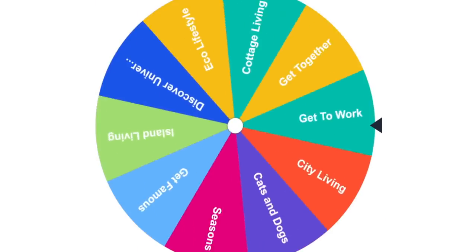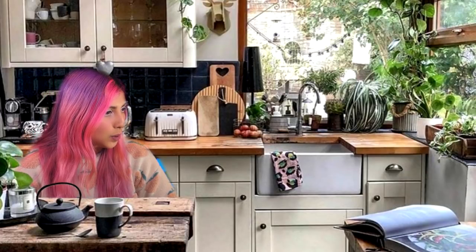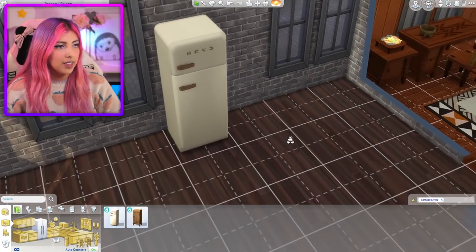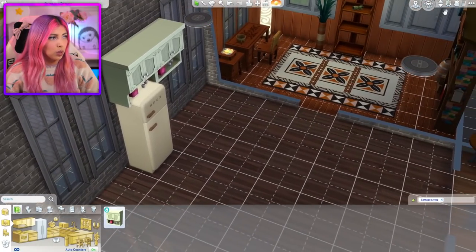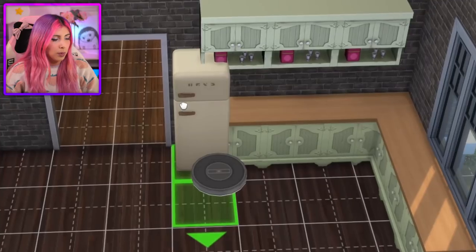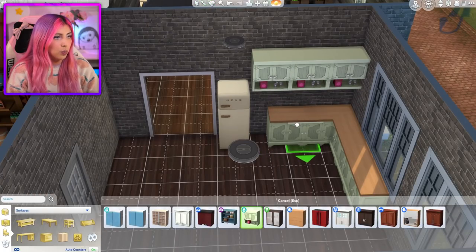It's time for the kitchen now. What are we gonna get this time? Cottage Living! Can I make a cottage living kitchen — the kitchen of my cottage-core dreams? Okay, let's start off with the fridge. Love it. Looks like the only overhead storage we can have are these, so I'll have to use the countertops to match overhead storage over there. Now I need counters. This is way harder than I thought it would be. Things are starting to come together.